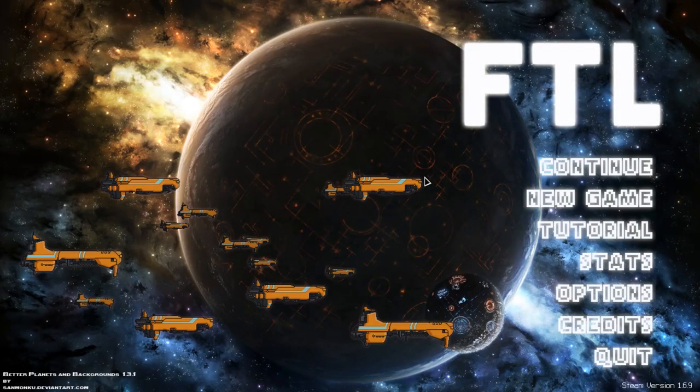Let's look at another defensive tactic in FTL. This one is really simple. We're just going to look at how you can optimize your use of cloaking against weapons that have a long cooldown. We're using the combat sims mod to demonstrate.